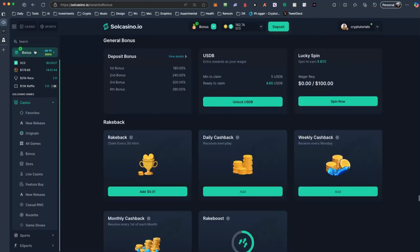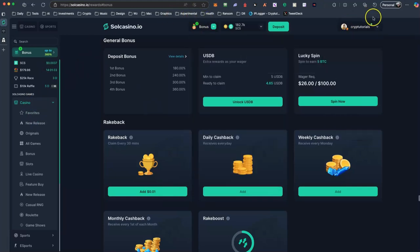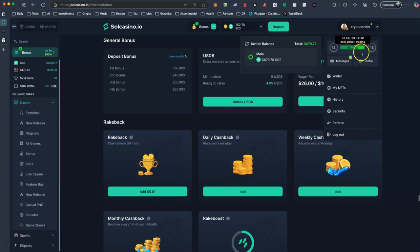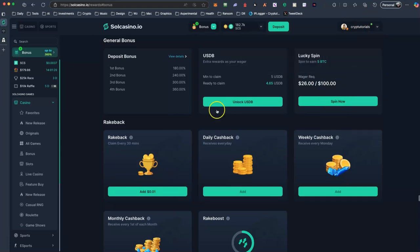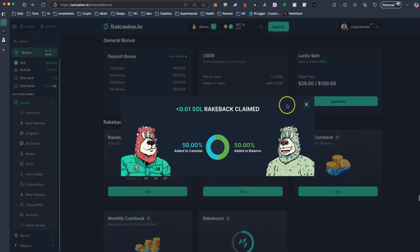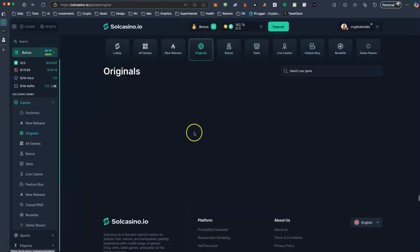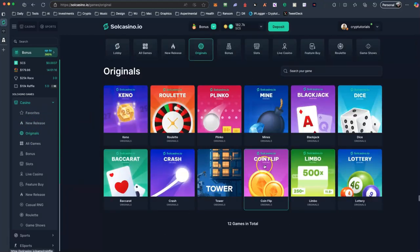Let's see here — bonuses. You can unlock some bonuses here, and the more you play, the more you get. For example, I see I have a rakeback because of my level — because I have wagered a lot of money here, so I get some rakeback. Of course it's peanuts, but anyway, you take them.